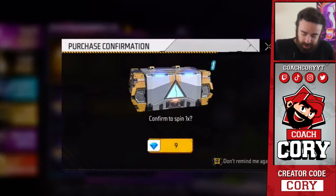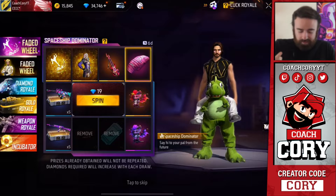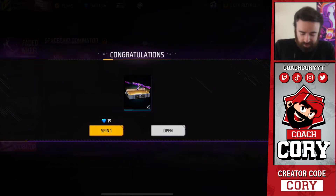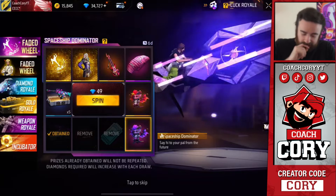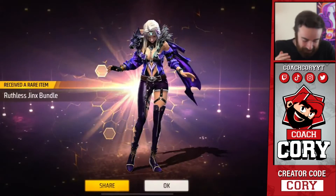Starting out with the Spaceship Dominator. After every spin the price increases and it takes one item out of the pool. Honestly I haven't spent a lot in Free Fire before so we'll see how this goes. First we get a gun skin. Let's see how long it takes to get the legendary — not that long for one of them, but we're not stopping here.